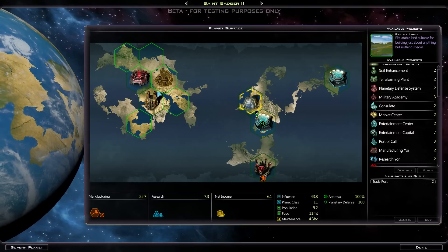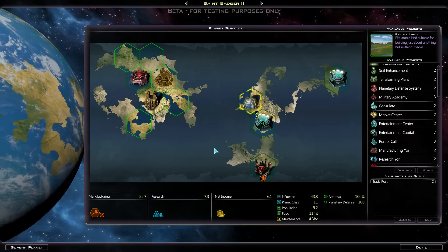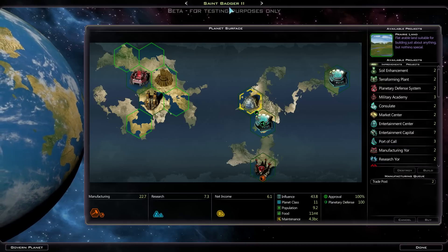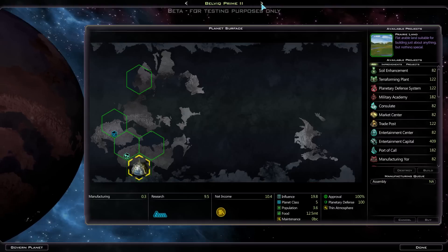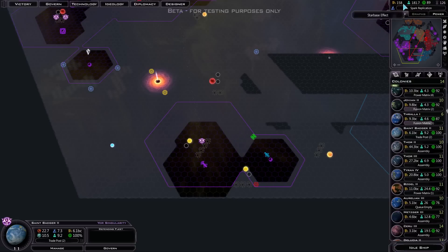So I'm going to be building some of those in the not-too-distant future. Stink Badger is going to be fine actually - I will just be sticking wealth buildings around that and maybe the Port of Call. I've slightly tweaked a lot of my planets as well, so I've got a bit more out of them - a bit of extra research and wealth. We're earning good money still.